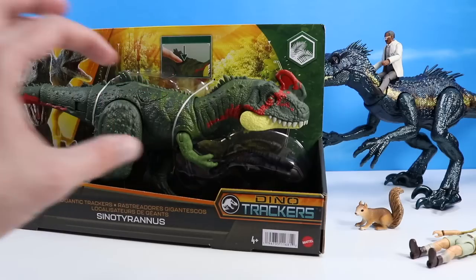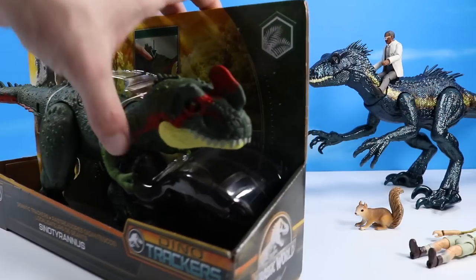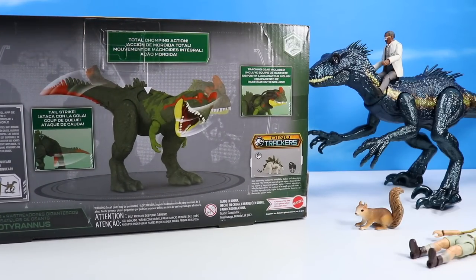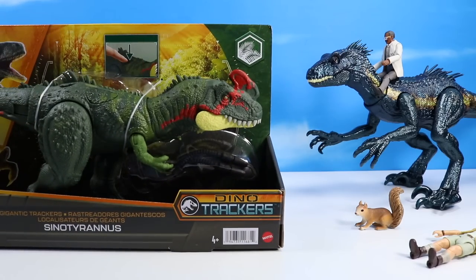Maybe a little bit larger forearms. This is also a Dino Trackers figure and has some gear to add on — which reminds me we forgot to add on the gear to the Indoraptor, so we can do that together in a second. Over on the back it calls out what it does: multiple attack features, a tail strike, total chomping action, and that Stegosaurus also in the series. Let's remove from the package.